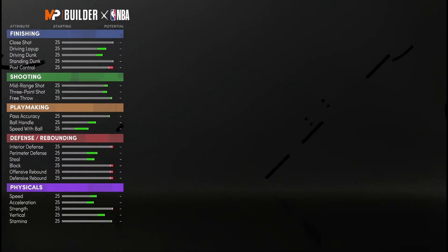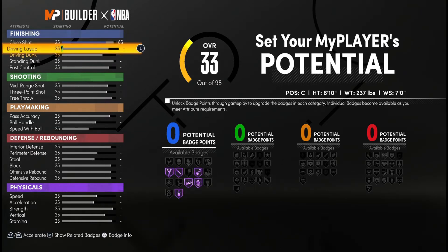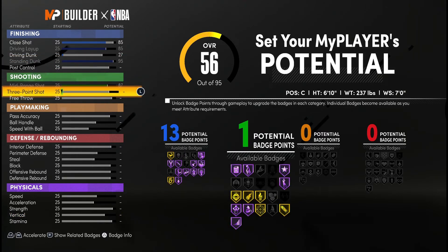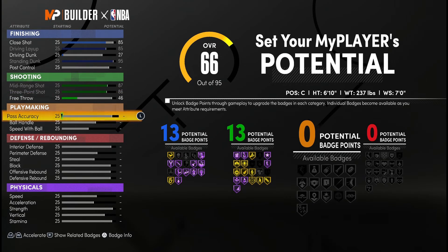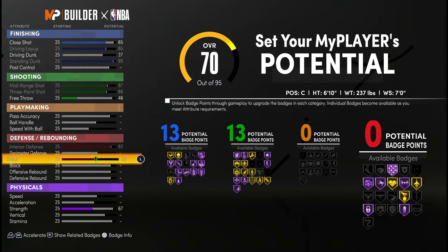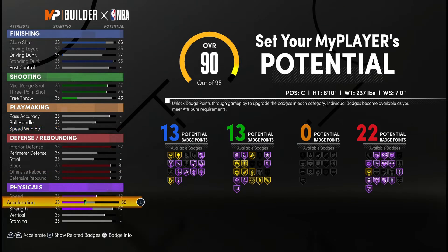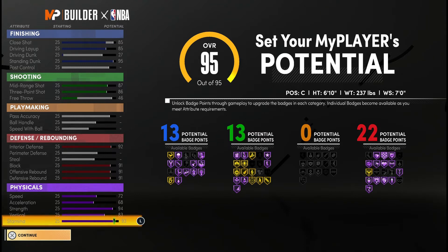Make sure you copy my attributes exactly. If you don't, you may lose a badge, so max it out first, then adjust to your preference. We're going to set close shot to 85, driving layup to 85. Driving dunk we are not going to max out, and we are going to max out standing dunk. This build can stay in the paint with that standing dunk and also shoot threes. He has no playmaking at all, because if you're playing the 4 at pro-am or center at park, there's no real point in passing. You end up getting 13 finishing badges, 13 shooting badges, and 22 defensive badges.